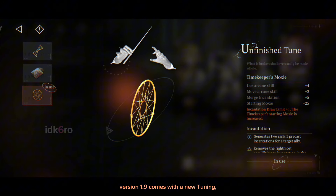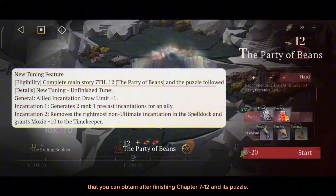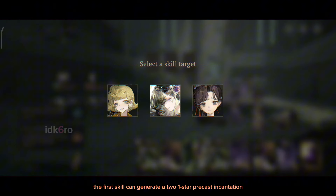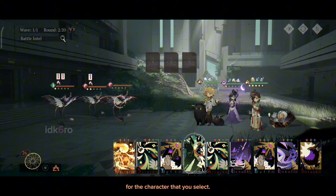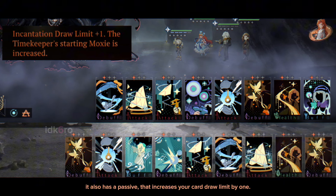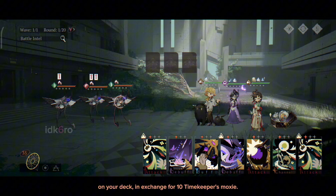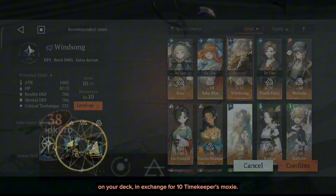Version 1.9 comes with a new tuning that you can obtain after finishing chapter 7.12 and its puzzle. The first skill can generate a 2-star precast incantation for the character that you select. It also has a passive that increases your card draw limit by 1. The second skill will remove the rightmost card on your deck in exchange for 10 timekeeper's moxie.